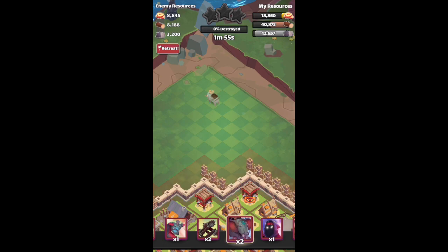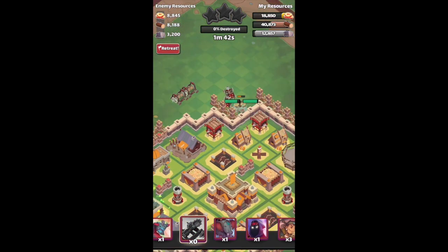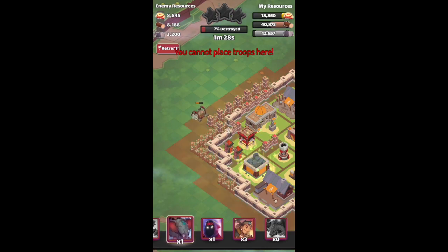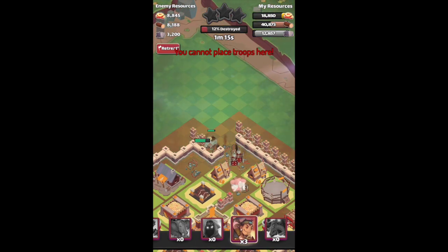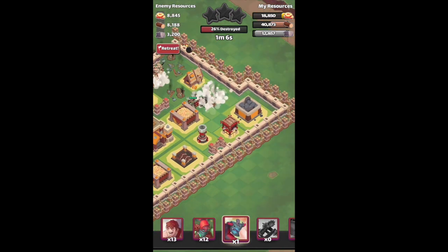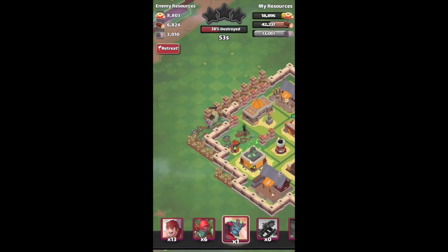We plan on attacking up here. First we want to send in the Elephants to tank the shots. Then we want the Rams to get in, and our Catapults to try and take down the towers. Apparently they chose to go another way — let's try the Sorceress. Now we send in our Raiders and they'll go directly for the Storages, really fast as you can see.